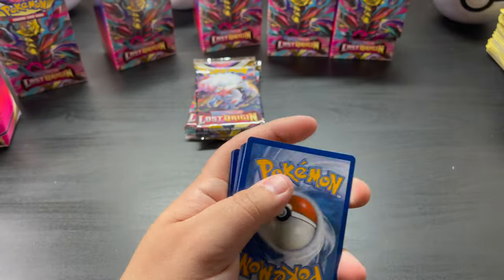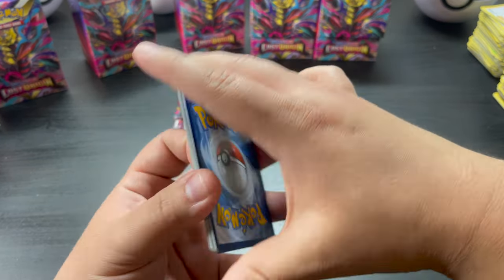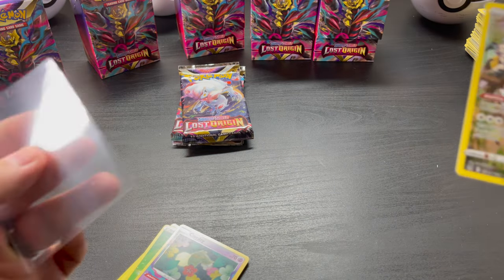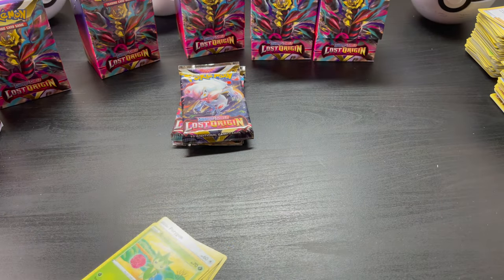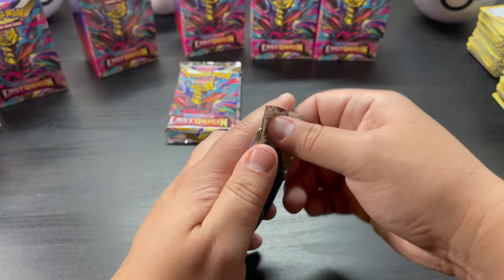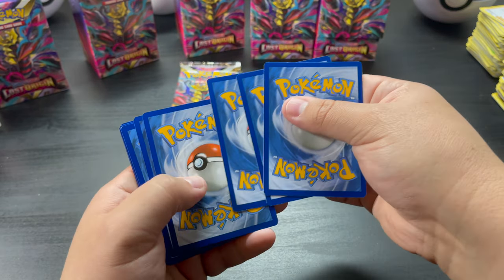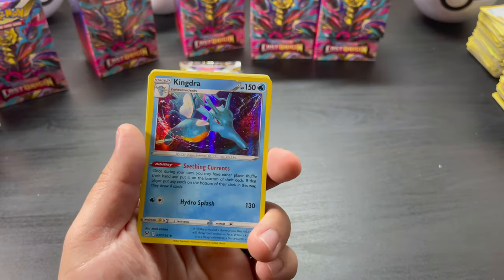Yeah, the booster box — the whole set. One, two, three, four, five, six. Nice, another Snorlax! Yep, another one. And a Cutiefly — nice. Little Trainer Gallery Snorlax. Seems like the Magnezone and Snorlax are probably the common ones in the Trainer Gallery. Should have it in here — hollow or better, one, two, three, four, five, six — Nickel and Kindra.